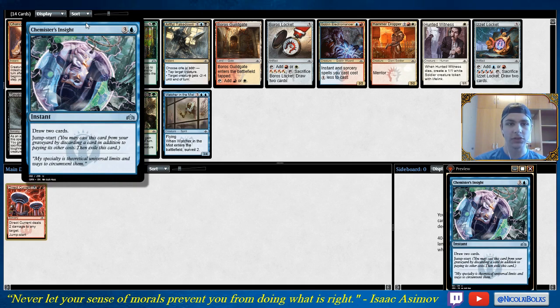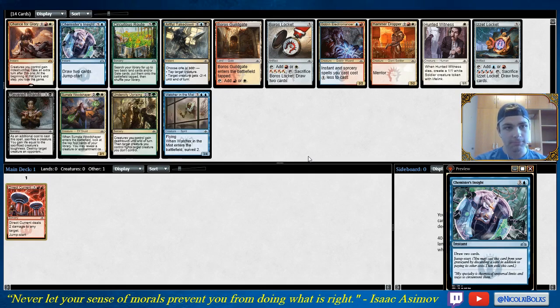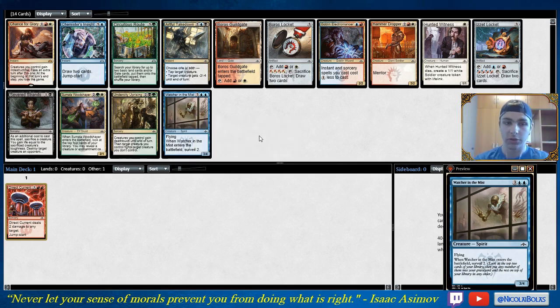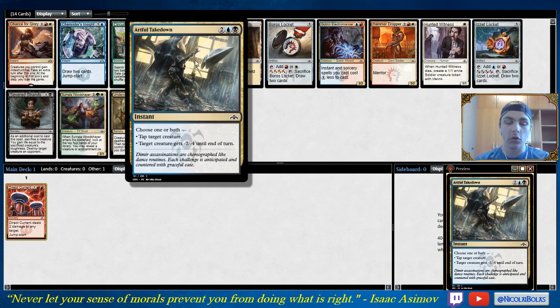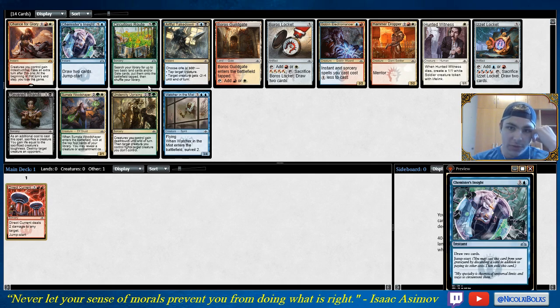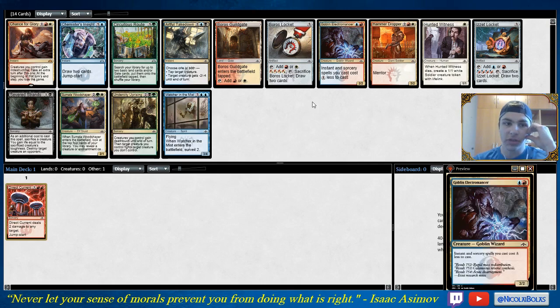Chemister's Insight is one of the better payoffs for being a control deck. If I took Chemister's Insight, I would by no means be committed to a red-blue deck, though that is a fine direction to go. I also think Watcher in the Mist is pretty good, though I am a little bit lower on it because I've been enjoying drafting the hyper-aggressive decks that rely on 1-drops, 2-drops, and 3-drops to just overpower the opponent. That archetype is easier to get into and pretty strong. Artful Takedown is also good — 4-mana removal at instant speed. The pick is between Watcher, Artful Takedown, and Chemister's Insight. Electromancers after that. The Mythic here is unplayable.